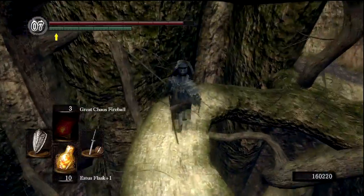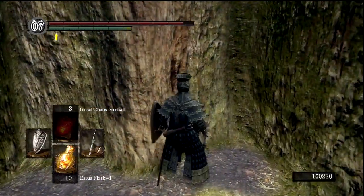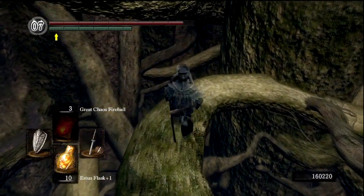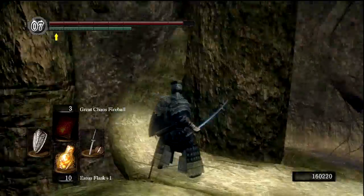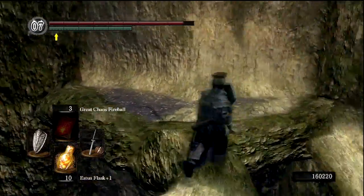So those Basilisks are going to be our main pain in the ass here. This again looks like an illusory wall. Again, I am not the Brady Games strategy guide to Dark Souls. I don't know where all the illusory walls are, I don't know where all the items are. Cut me some slack here, I'm definitely missing a lot here. But that's alright, feels alright to me anyway.